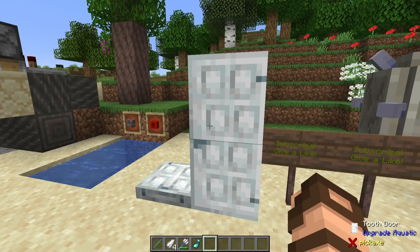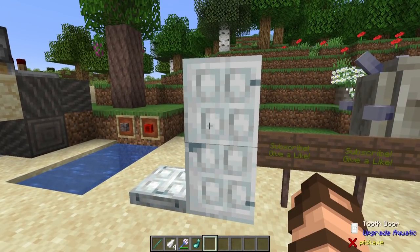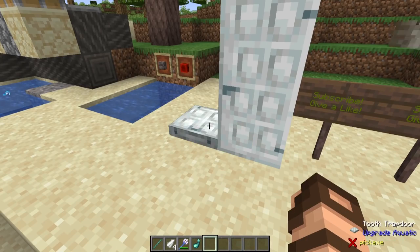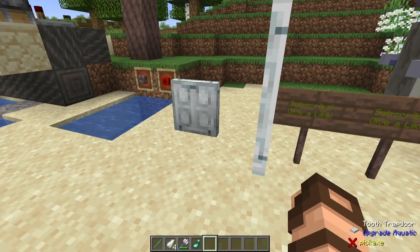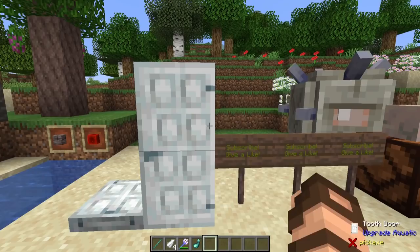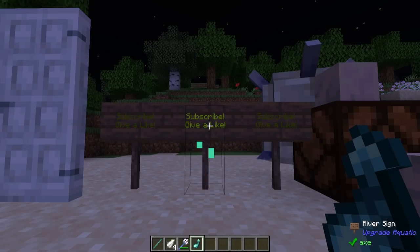Let's talk about tooth blocks — or at least the tooth door and the tooth trap door. These automatically open and close once you open or close them. To reverse this so they're the opposite, just quickly open and close them and it'll have the inverse effect. Want it back? Just do it again. And of course, the glowing ink sack from the glowing squid — you can use it on signs to make them glow at night.